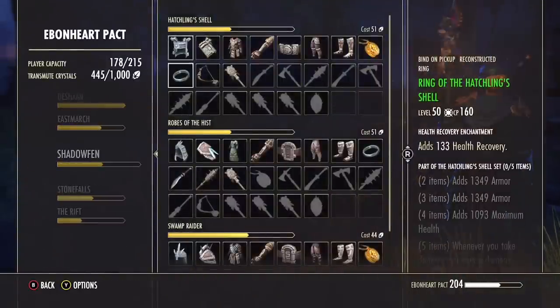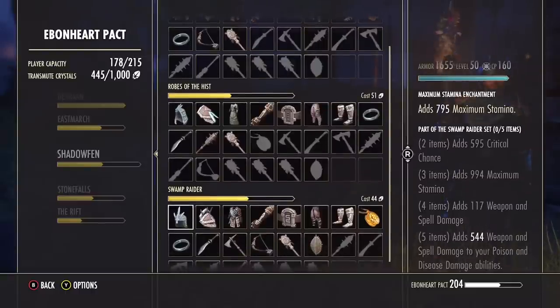We are here to talk about the Swamp Raider set. Swamp Raider is just an overall great set. It adds 544 weapon and spell damage to your poison and disease abilities. You can see the viability in using this on a lot of Nightblades, ganking builds, poison builds, and disease builds — definitely a lot more towards poison builds, but great overall.